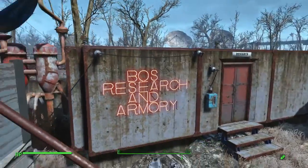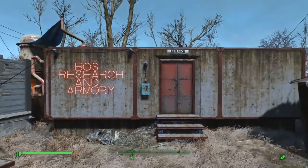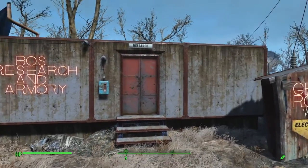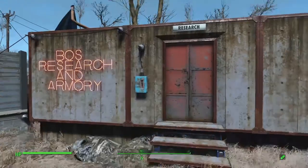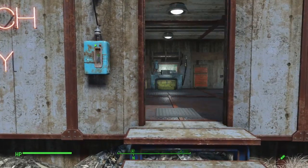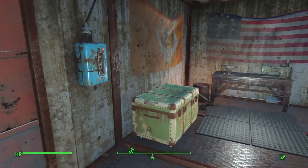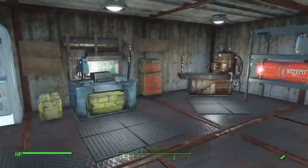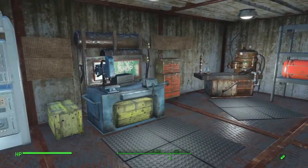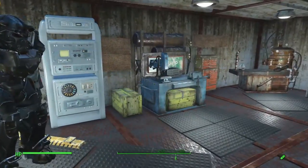Then we'll come down and check out the Brotherhood of Steel research and armory building. I've got a power door with two switches to keep everybody out, because it's supposed to be top secret. It's basically my workshop in here, and I've got one set of T-60 power armor with the night paint in here as well.